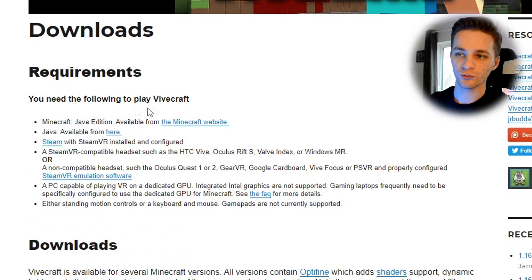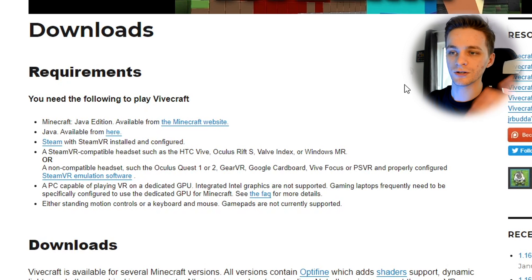The requirements section is right here. You need Minecraft Java Edition, of course, available on the Minecraft website. You also need SteamVR configured, and a VR-compatible headset such as the HTC Vive, Oculus Rift S, Valve Index, or Windows Mixed Reality. This does also work on the Oculus Quest 1 or 2, as it says down below. You also need a PC capable of playing VR games.